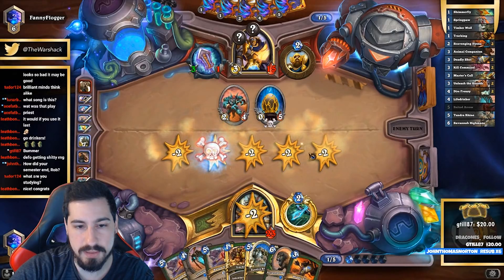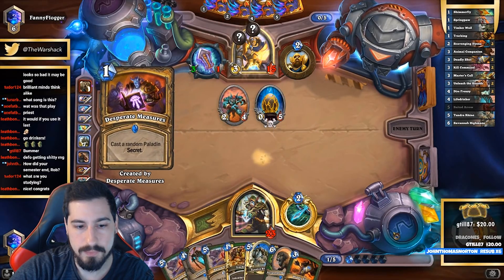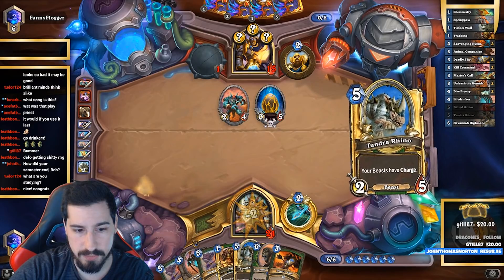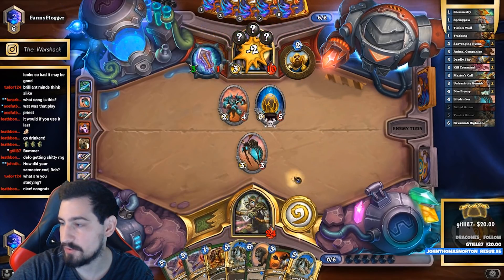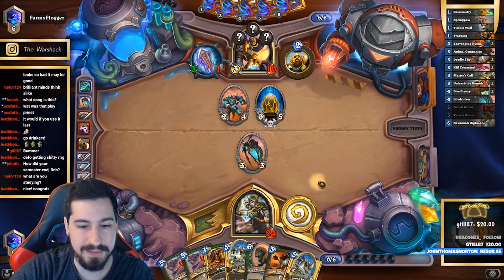As long as he doesn't have Zilliax we're fine. Consecration actually clears the board — holy shit! All right, that was intense. I should probably make the assumption I'm never going to be able to attack between Noble Sacrifice and all that, so I should just take my Life Drinker value while I can.